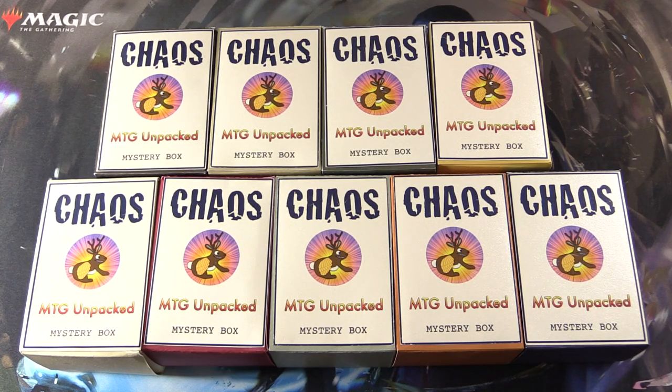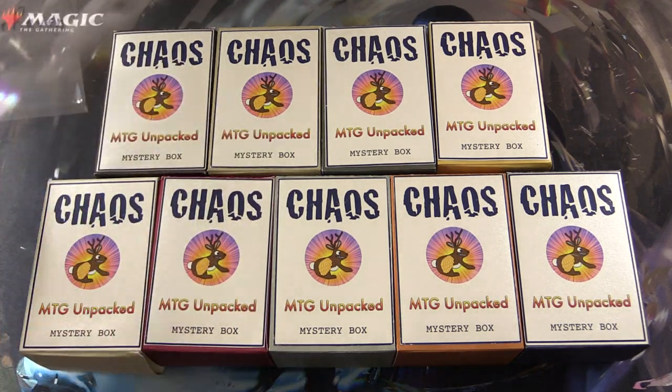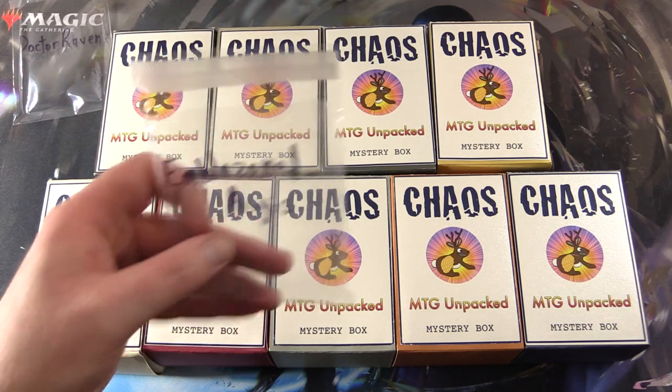Today on MTG Unpacked, we interrupt the non-stop torrent of Kaldheim content with a double dose of chaos. We're cracking open two chaos mystery boxes here — these are my vision for how a chaos mystery box should be. So let's introduce the patrons today: we have Dr. Raven and Emblazoned Aegis.